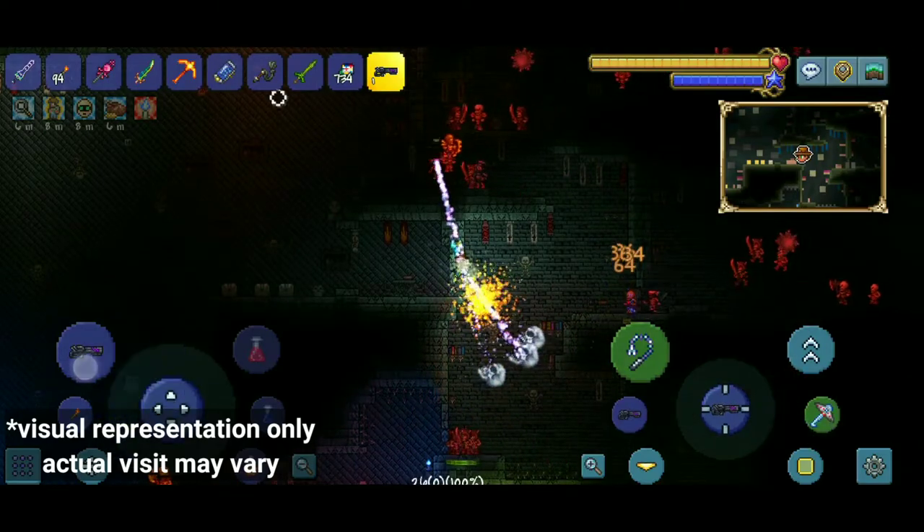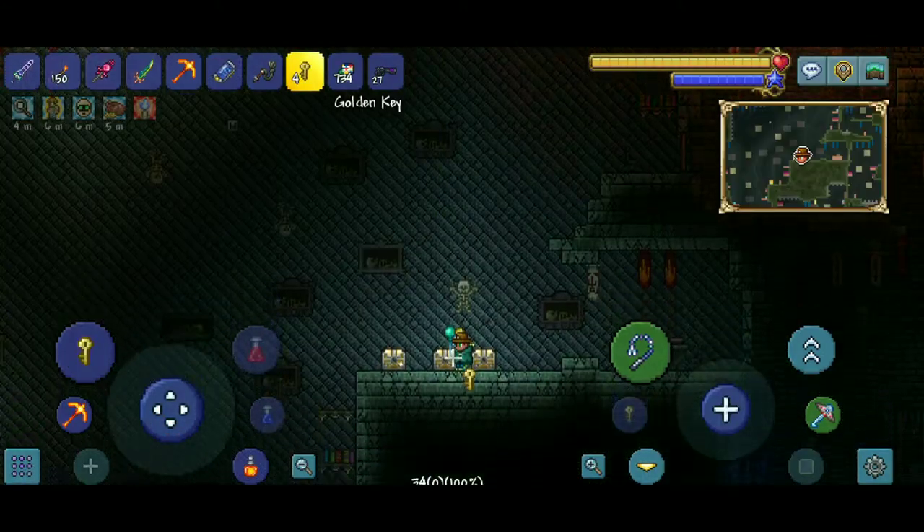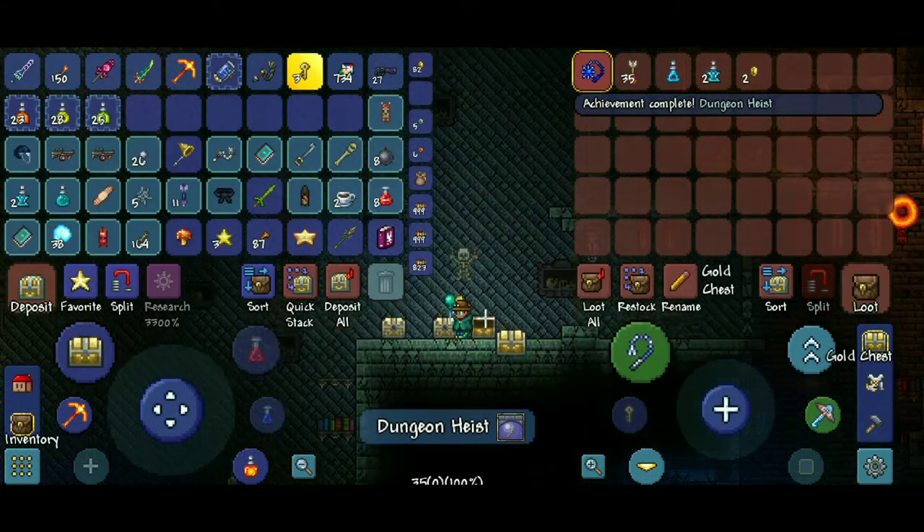Inside the dungeon, you'll find locked golden chests, which can be unlocked with a golden key. Inside this chest, you may find the Muramasa, so good luck.